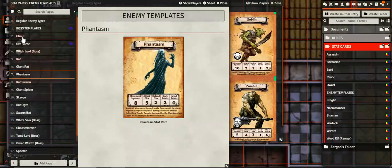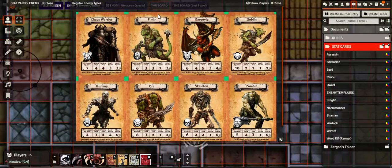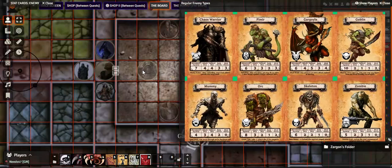Let's pick on our Chaos Warrior first. The Chaos Warrior has seven movement, four attack, four defense, three body, and three mind.